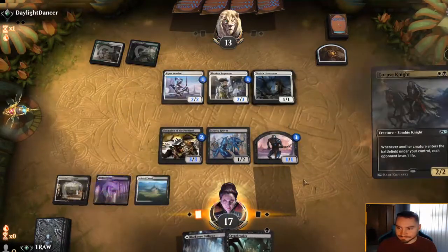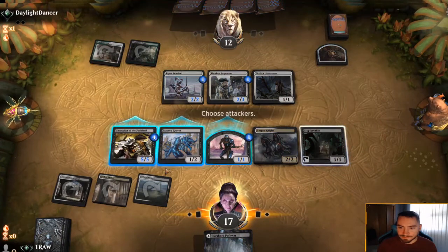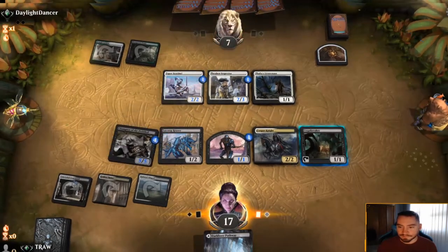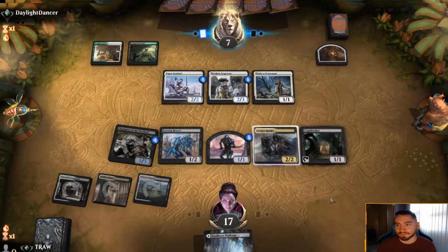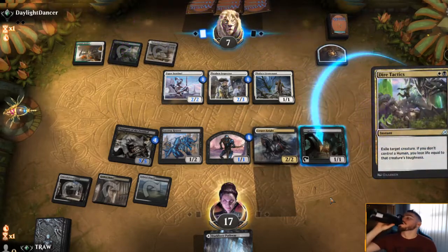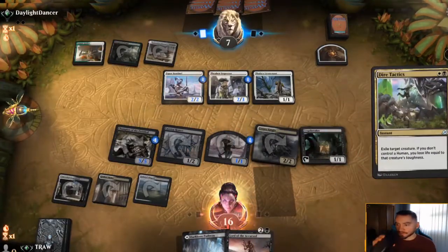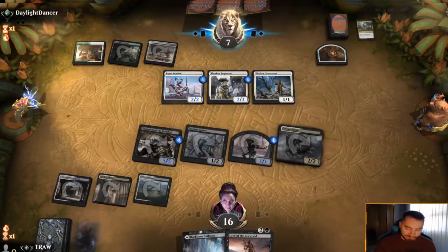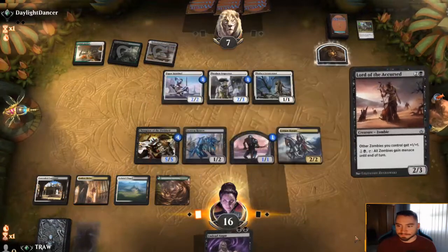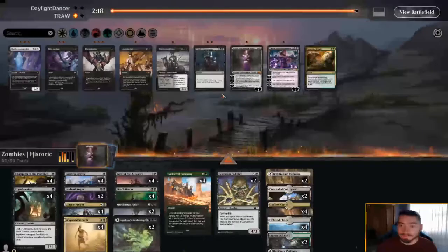Easy Chapel. Make it a 4/4... excuse me, 5/5 - put some respect on it. See if they want to double block - they don't. And you see what I'm saying, I draw the Gempalm and I can just deal five here, I pretty much have lethal. If we can go 3-0 for tribe! Champion of the Parish overperformed there. Witch's Vengeance is easy, Legion's End is easy. Do I need the Skyclaves? I'm on the draw this time.